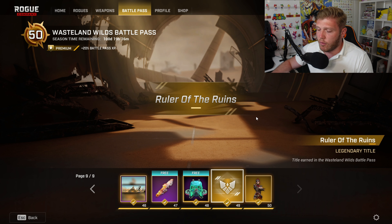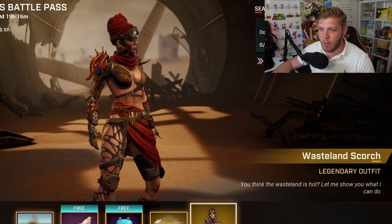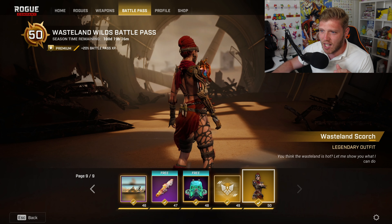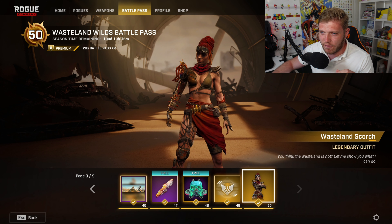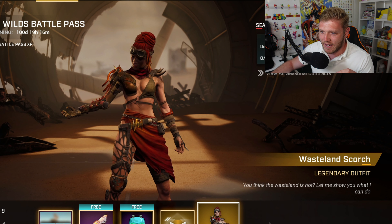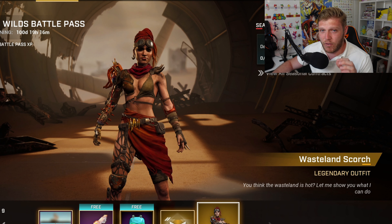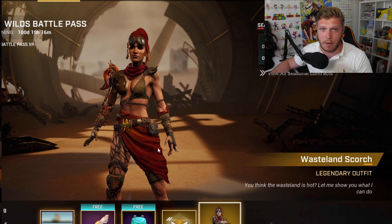Then we've got the Ruler of the Ruins Legendary Title, before we get into the tier 50 skin, which is the Wasteland Scorch skin. Doesn't this just look pure Vyra? You've got the robotic arm, some cool features on the shoulder, a little bit of a revealing dress, and fangs on the back. All around, this skin is pretty damn fire. If you think this is the best tier 50 skin yet, do let me know in the comments.